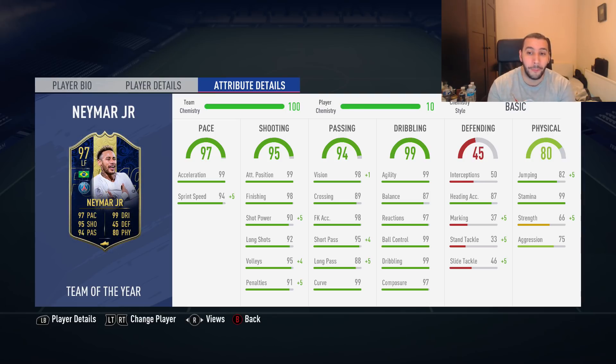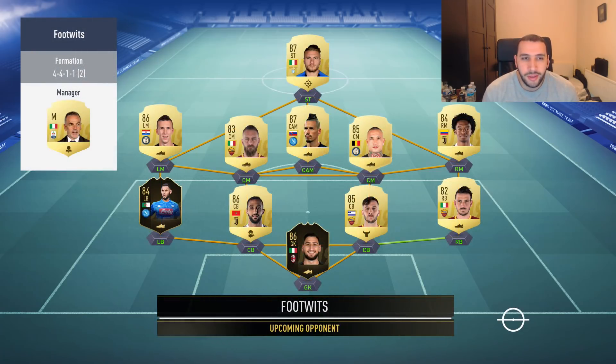Agility is 99, 87 balance, 97 reactions, 99 ball control, 99 dribbling, 97 composure, 87 heading, and 82 jumping. Stamina is 99, strength needs a bit of an upgrade. I actually put Sentinel on him — plus 10 to his heading accuracy, plus 10 to his jumping, plus 10 to his strength and aggression. That's going to help.